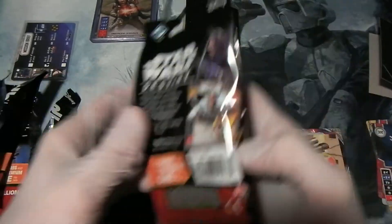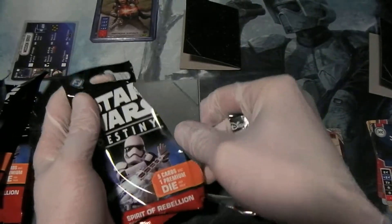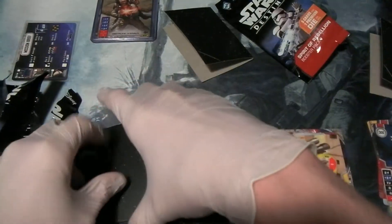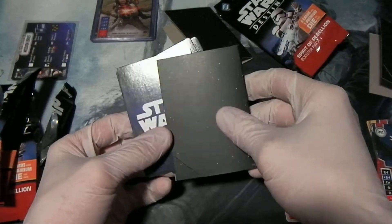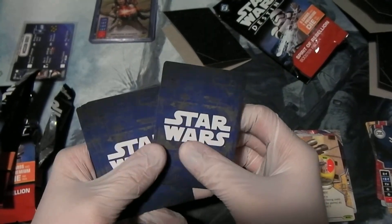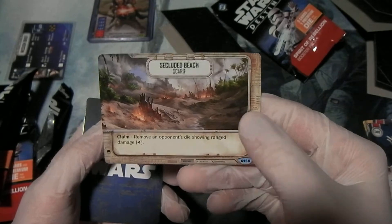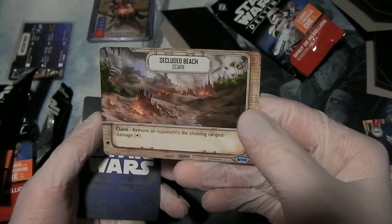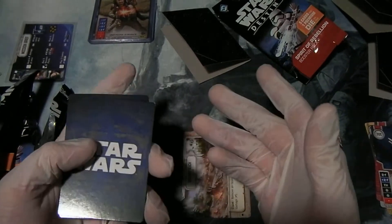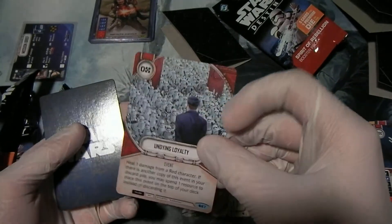We have one pack left to go. Maybe I saved the best for last — who knows? It's all new cards, and it's all Star Wars Spirit of Rebellion booster packs that I would not have gotten any other way. I ordered a booster box, but who knows when that's going to come in. First card: Secluded Beach on Scarif. Claim ability — remove an opponent's die showing ranged damage. I kind of like that, because it means you might claim sooner than you otherwise would. If you're thinking 'I could claim, but they're going to beat me up afterward' — well, now they won't.